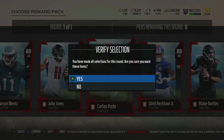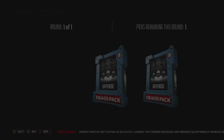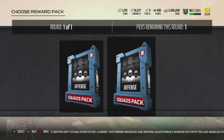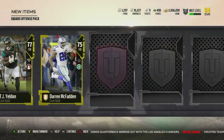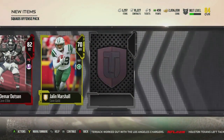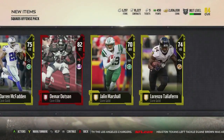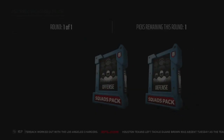You get squad packs and I was really excited to find out they were auctionable and tradable. You select an offensive or defensive squad pack — with 19 packs, it asks you each time which type you want. I got frustrated clicking through each one, so I just assigned all the offensive and defensive packs and opened them afterward. We pulled an elite, and confirmed all cards from these packs are auctionable and tradable.